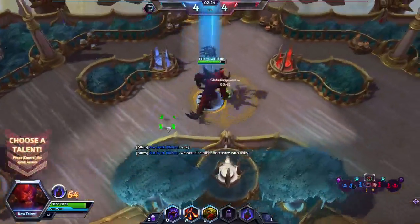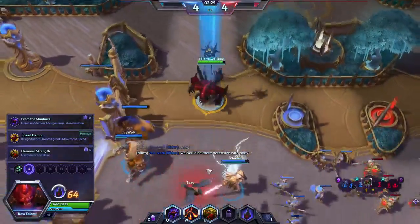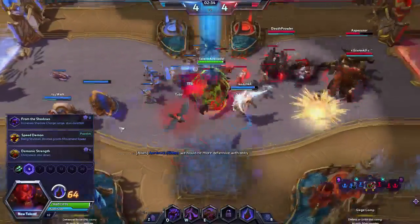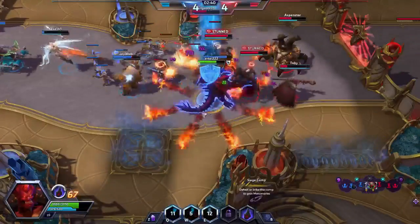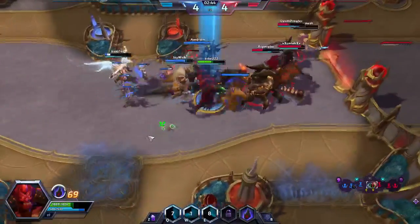But wait, there's more! We also have two copies of Ancient Stirrings. This is a toolbox card — it lets us look at the top five cards of our deck and put a colorless card into our hand. That could be a land (since all lands are colorless), one of our artifacts, or better yet one of our win conditions. This card has value whether you play it early game or late game.